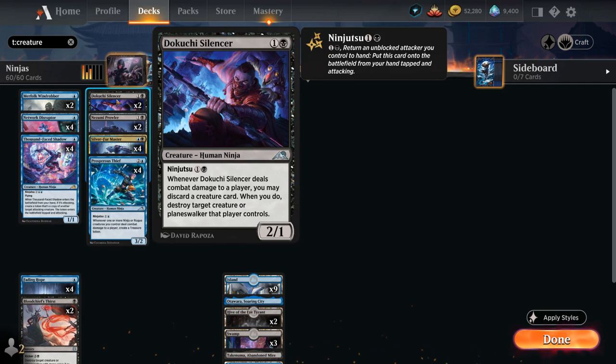We also have two copies of the Silencer, a 2/1 human ninja with ninjutsu also for two mana. When the Silencer deals combat damage to a player, we may discard a creature card, and if we do we get to destroy a target creature or planeswalker that player controls. By picking up a creature to enable ninjutsu, we'll already have a creature to discard to enable that ability.